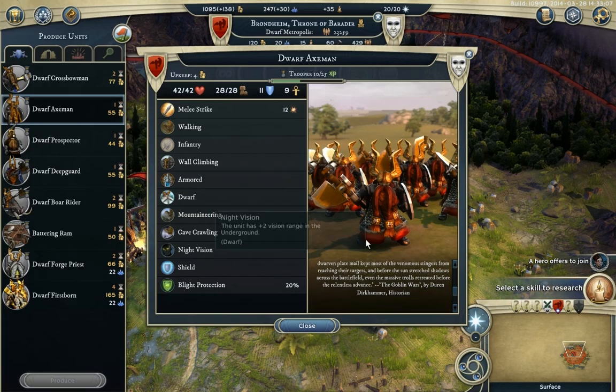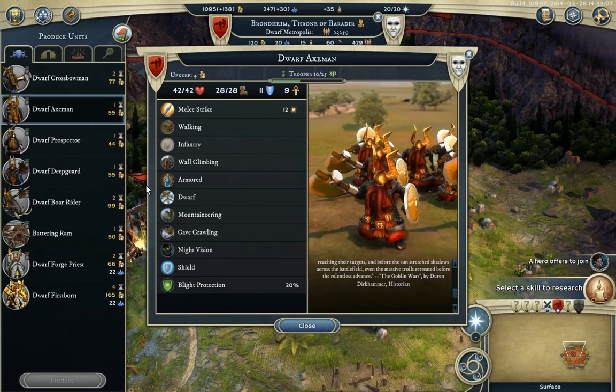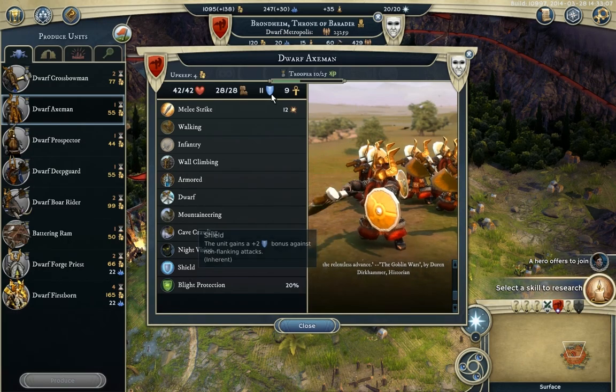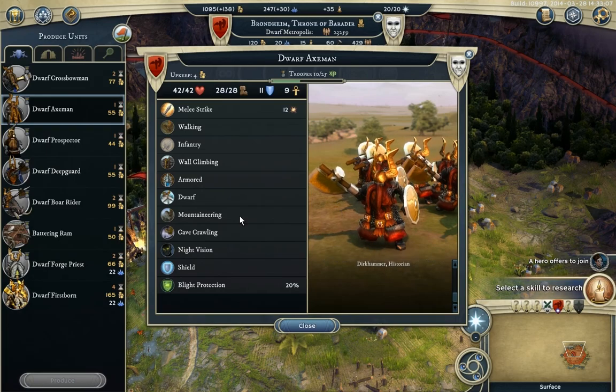They have all the standard dwarven abilities, and also these very nice golden shields — plus 2 defense from frontal attacks or any non-flanking attack.